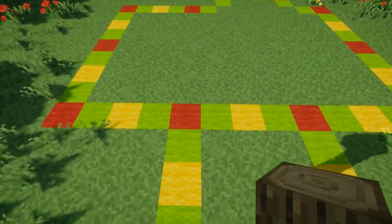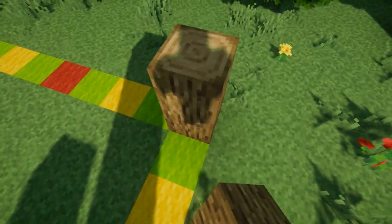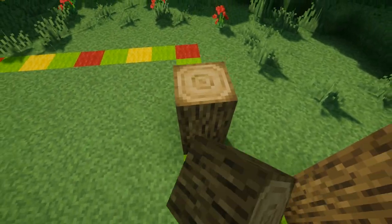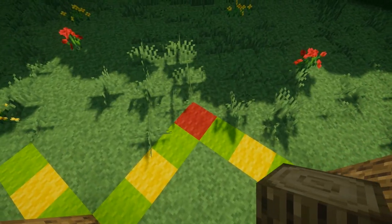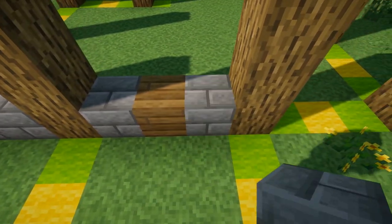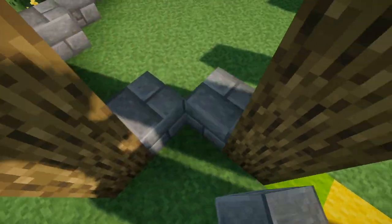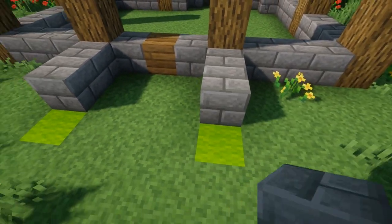Now let's go ahead and get started. The first thing we're gonna do is build up oak log pillars on all of the red wool blocks — we build each of these pillars five blocks high. Once you've got all your log pillars in place, we're gonna take some stone bricks for the base. Right here in the center we're gonna place a spruce block; this will be where our door is. On top of the rest of the wall we'll just place stone bricks in between all of the logs.